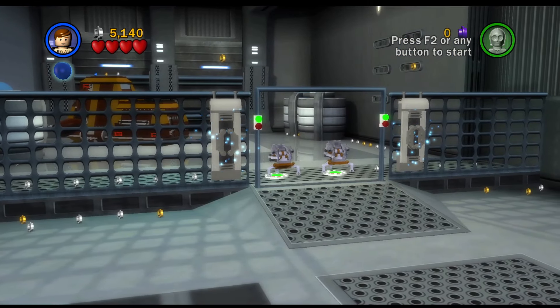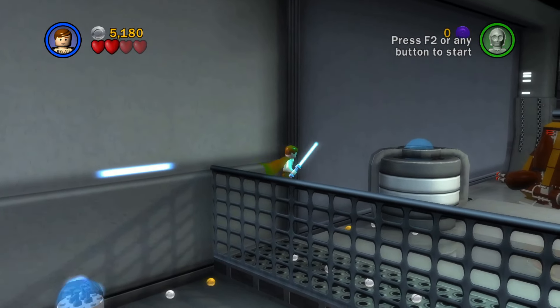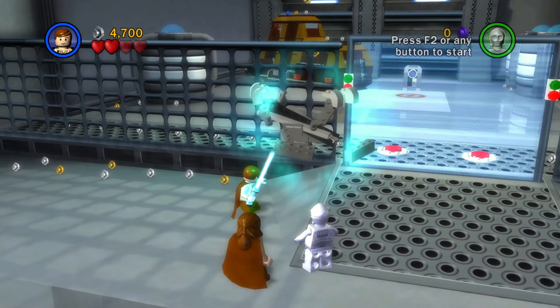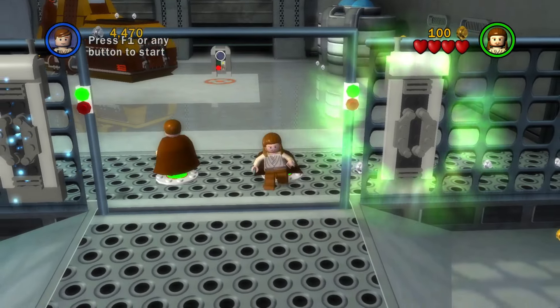Once we are at the blue laser door, defeat the droids, get on this blue magnetic device, and jump just right to get over the wall without using the force for those steps. Do the same for player 2, press the buttons and open up the MTT.